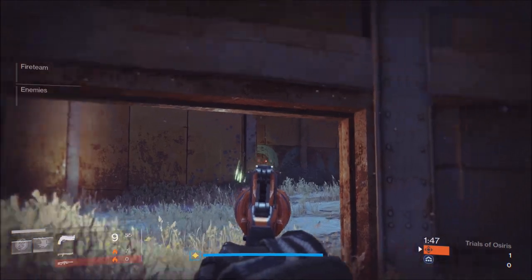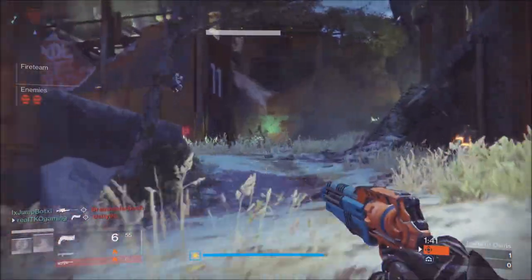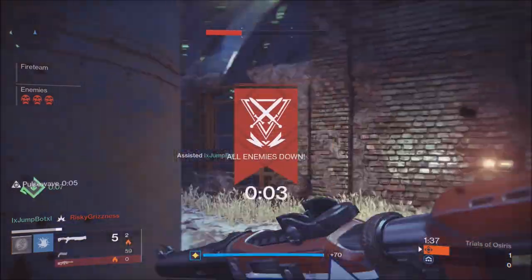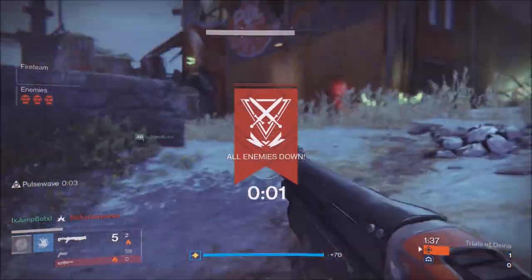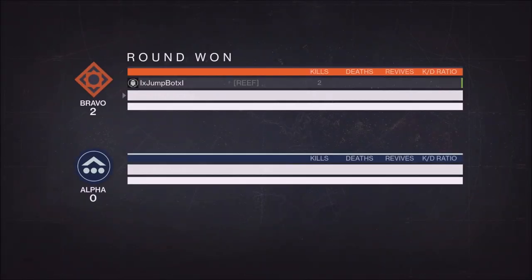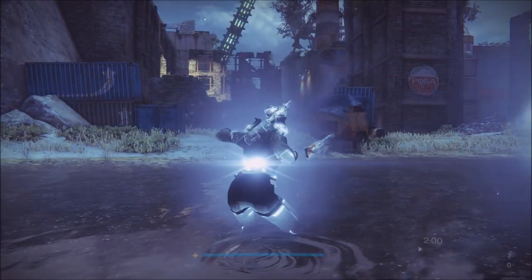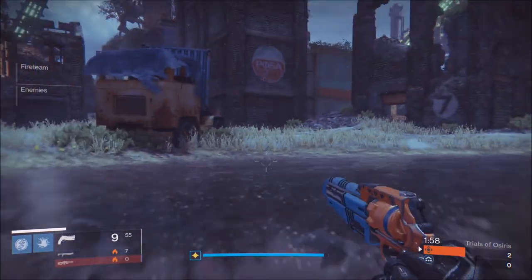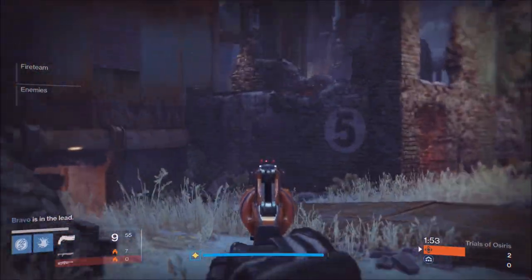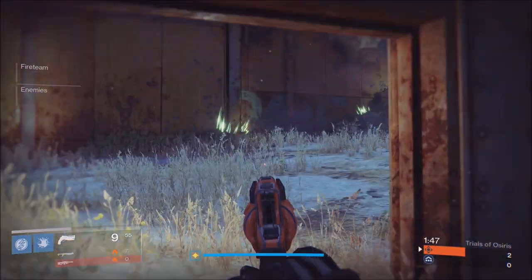Let's talk strategy. We have seaside spawn, so wherever my team is landing, that's where the C flag spawns essentially close by. From C flag we're going to try to head over to B flag — that's the main thing. You want to get B flag control. Why? Because if the game goes into overtime, that's where the flag will spawn, kind of to the right of your screen right now.